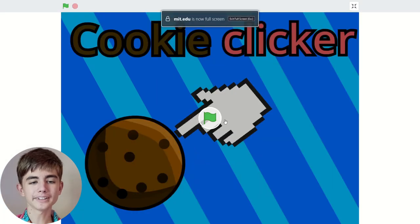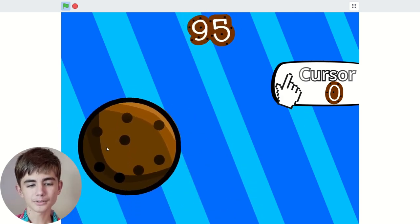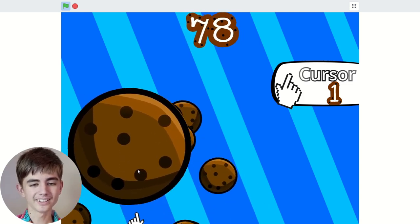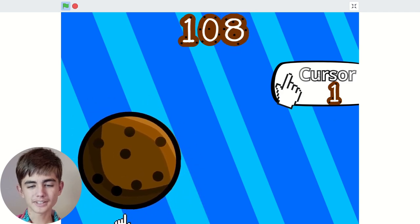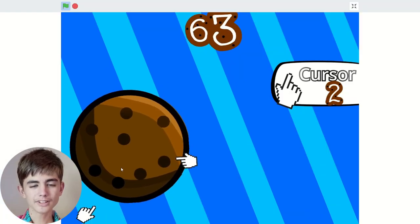I love a good cookie clicker. Look at these cookies — it has nice particle effects. We got that cool counter. Let's buy a cursor. It's a hundred dollars. Look, we get a nice little cursor that's just orbiting our cookie. I'm getting so many. Does the thing get more expensive? Yes, but it doesn't tell you the price — it doesn't have any instructions on how much things cost. I think it doubles each time.